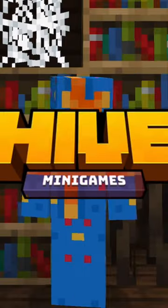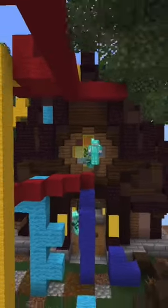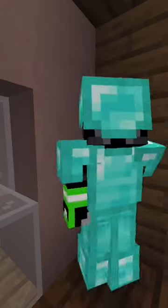This is a super cool Hive glitch that could help you win games. On the Treasure Wars Solos map Haunted, simply go to the castle up middle, find a corner near the windows, crouch, and pearl directly through it.